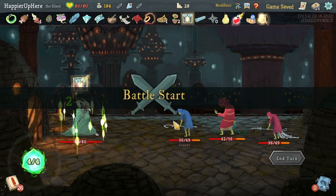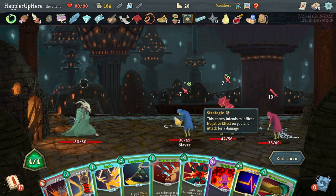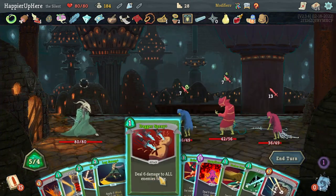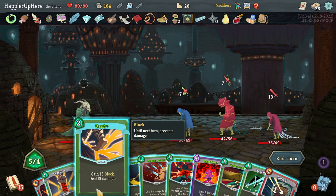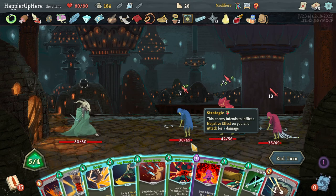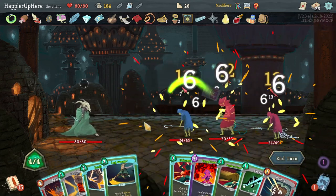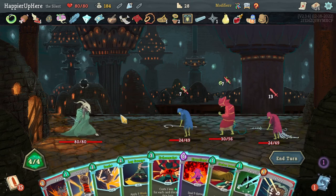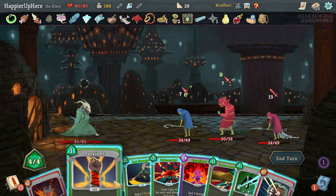Should I want Poison Stab? Doesn't really fit the deck but it's another attack — sure, let's take it. Neutralize is not bad, it's pre-upgraded so I can't complain. Got the Slavers again. Let's do Adrenaline — Eruption then Dagger Spray for 33, not enough to kill either. I have too much incoming to do Eruption safely so let's do Dagger Spray instead.